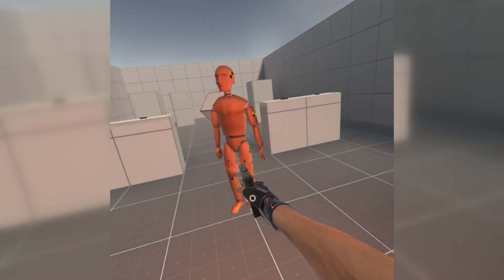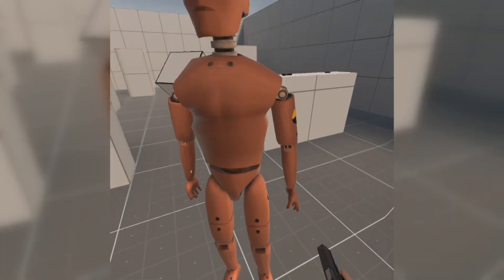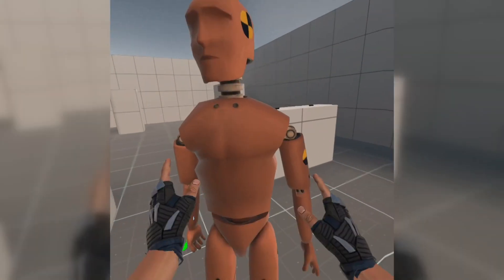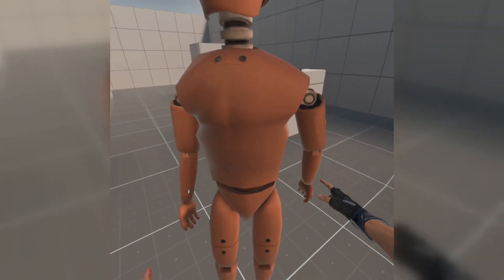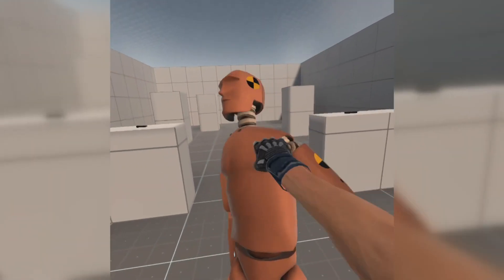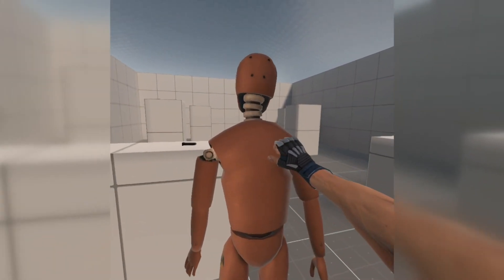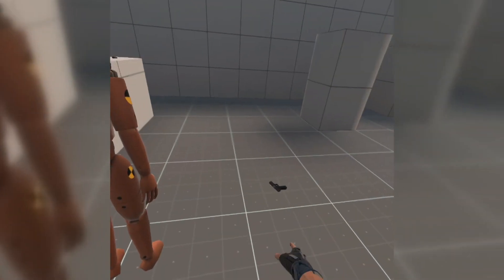Not really taking any limbs out, but the shooting is pretty accurate. I like it. Let's drop the gun for a second — you can grab the dummy. You can raise his arms, grab him, bring him around a bit, throw him. He gets back up again. You can push him too.